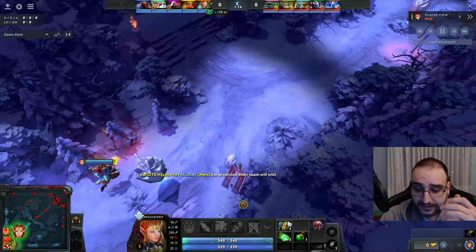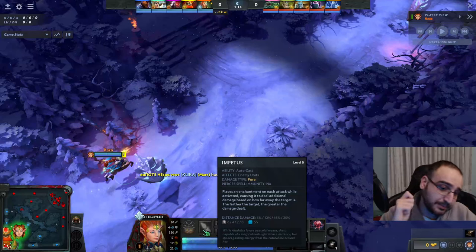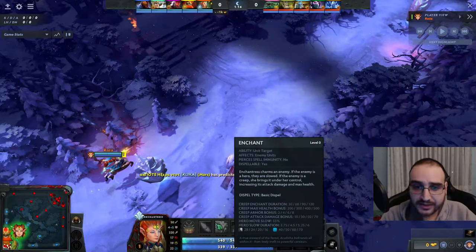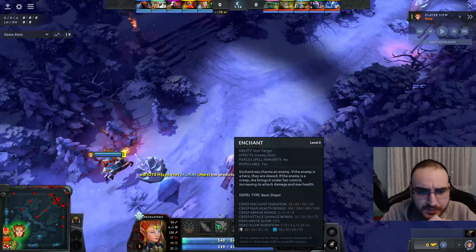Enchantress has two ways to play the lane. The first is 'direct' — you just get Impetus and shoot everyone. The second is 'indirect,' which we'll see more intense examples of later. I think the indirect method is the most solid way to play Enchantress. It does require a little bit of micro, but nothing too hard. For me, the hardest thing about Enchantress is knowing when you can get away with a kill, and when to disengage.